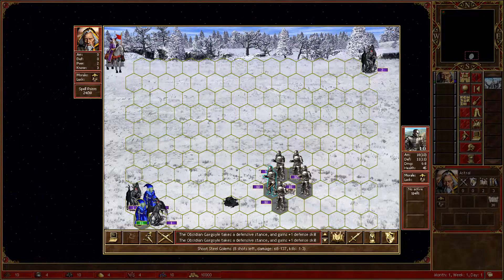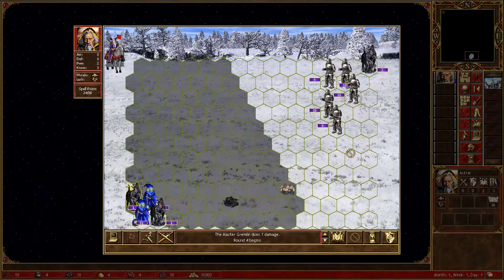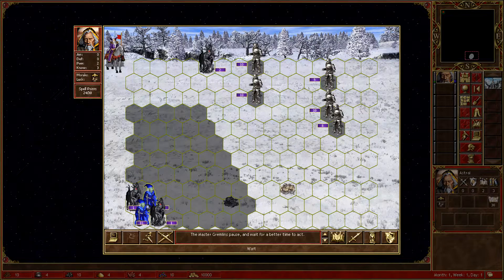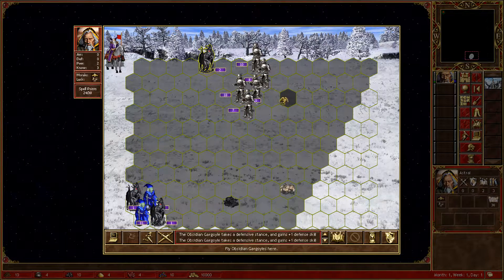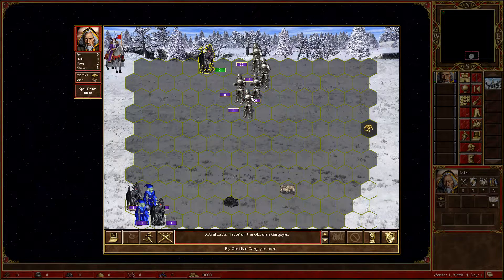Go here and we shoot this front guy. There's a safe spot. We wait and continue shooting this guy that is closest to us. Now we need to cast haste and we go here.